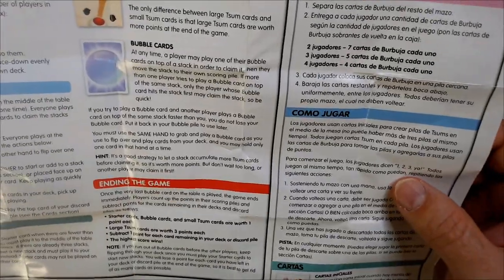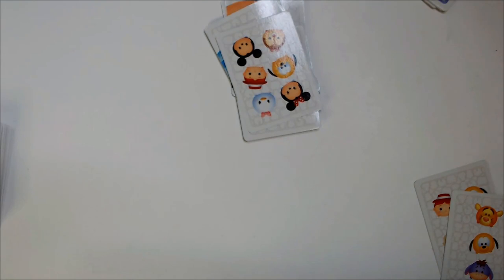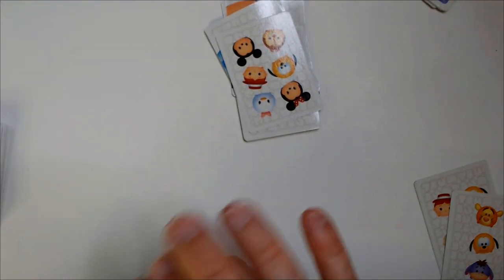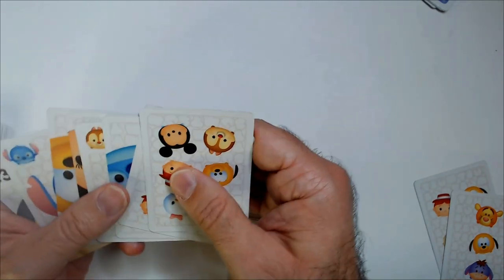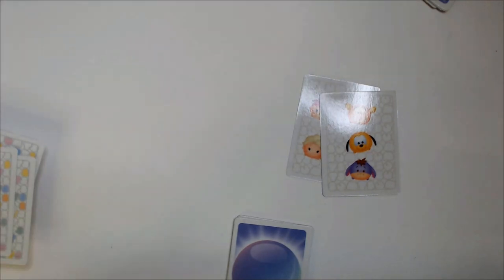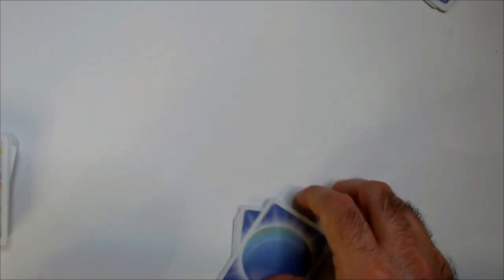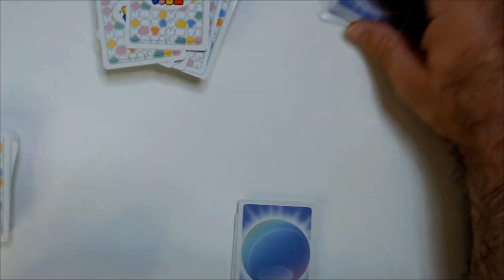Let me try to do a quick playthrough. There are also different language instructions — just a small page. So have your bubble stacks here. I think you have to flip your starter cards out rather than starting with stacks already on the table — though I could be wrong; you can rewind and check the instructions.